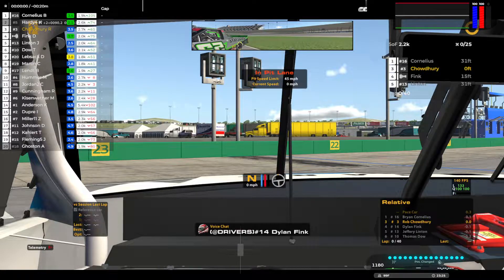Good luck everybody. The one car, Caden Anderson, is 5,400. Brian Cornelius is also up there. The two car is 2.9, so we might get a shot at the podium here. Let's see how we do.